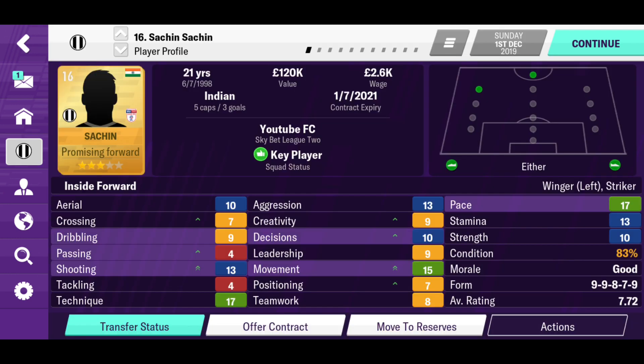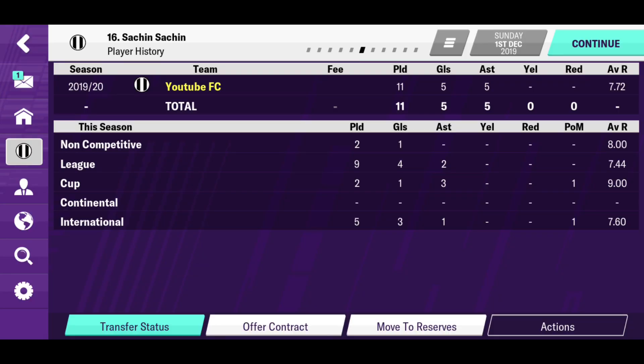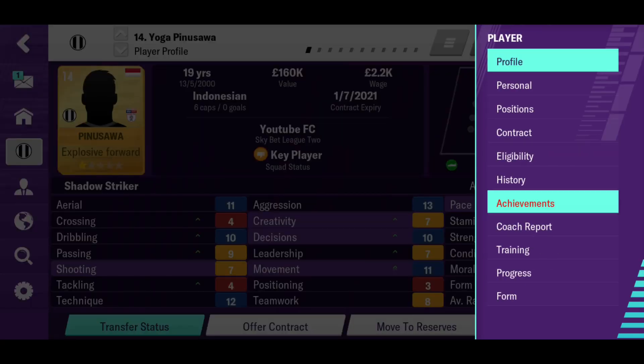Sachin is now worth £120,000 — a 3-star promising forward with 5 goals and 5 assists in 11 games. Absolutely brilliant. Pinosawa is worth £160,000 as well. Anyway, I hope you enjoyed this one — see you in the next one, peace!